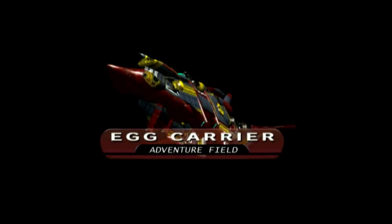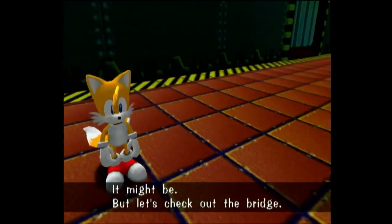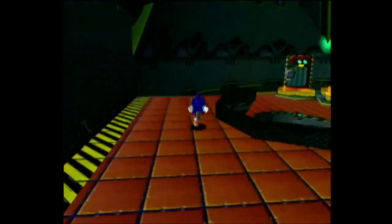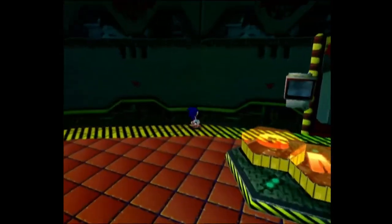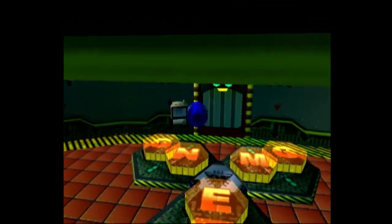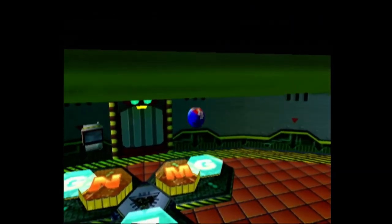We're back on the Egg Carrier, just wrapping up. There's one more thing I want to show before I call it a part. If you type in this password right here - which is 'eggman,' even though he calls himself Robotnik in this game - this actually gets you to another Chao Garden, which I thought I'd show off on the recording.